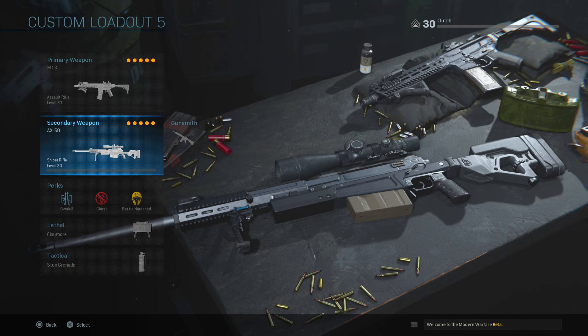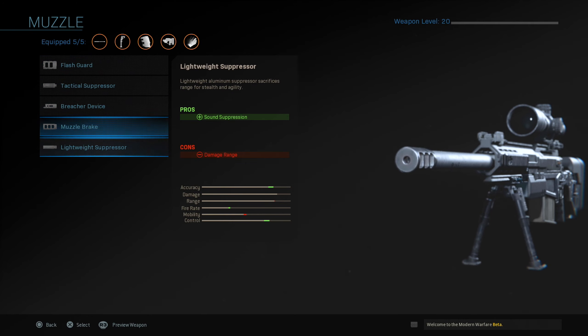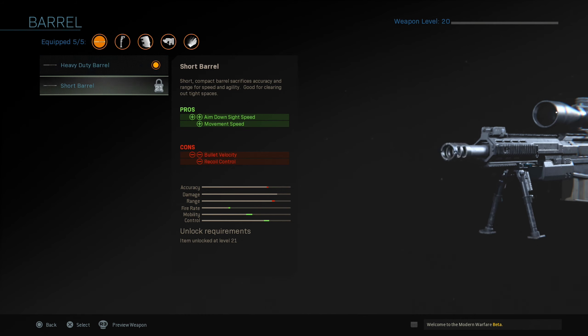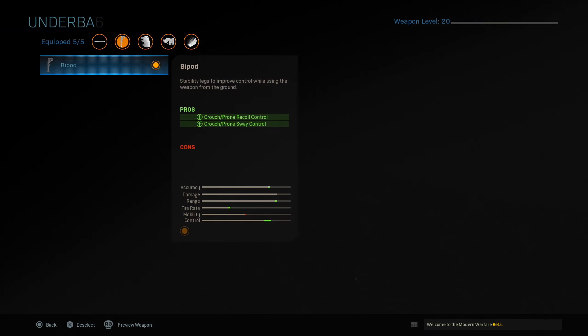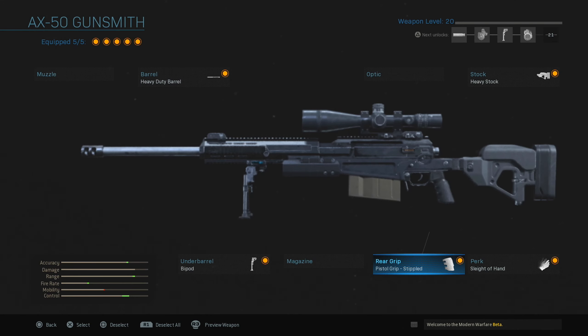Now for sniper attachments — I'm 100% sure the max weapon level is 20 because I've been sniping a lot and it hasn't gone up. For muzzle we got Flash Guard, Tac Suppressor, Breacher Device, Muzzle Brake, and Lightweight Suppressor. For barrel we have Heavy Duty Barrel and Short Barrel which is locked at level 21. For optics we got the Scout Combat Optic and Merc Scout Optic. For stock just the Heavy Stock. For underbarrel just the Bipod, and for magazine Extended Mags.